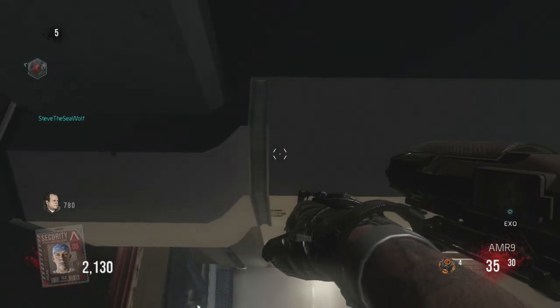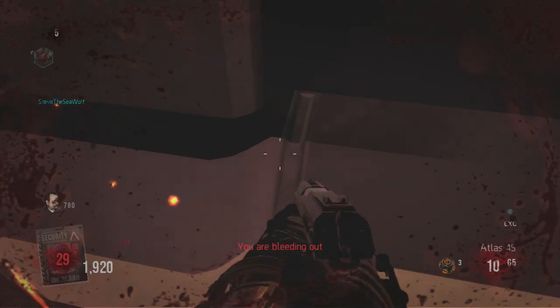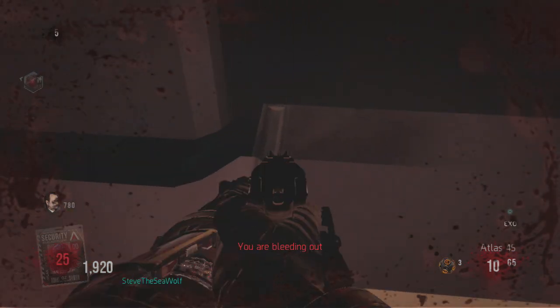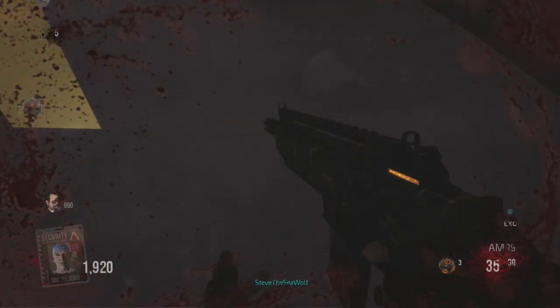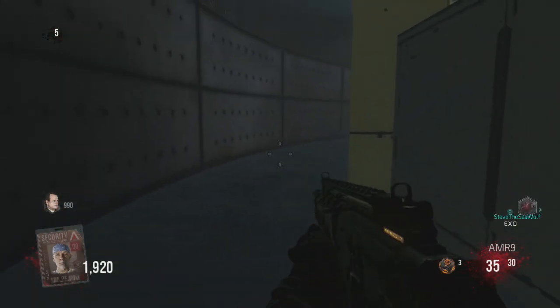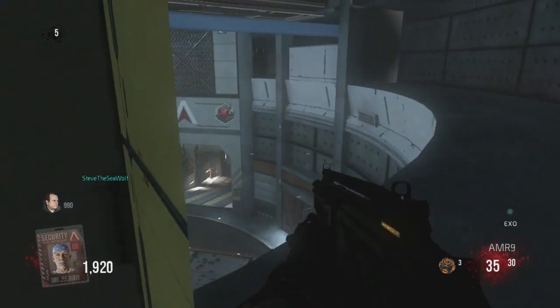You're going to need a friend to do this glitch. What you're going to do is kill yourself with a grenade in your hand — just hold it and wait until you get downed. Then your friend is going to jump up and revive you while you're on that spot. Once he revives you, you will breach up through the very top of that ceiling right there up into the secret area.